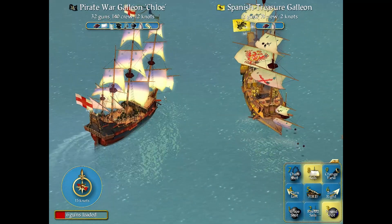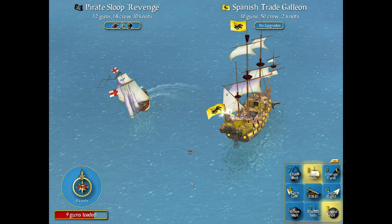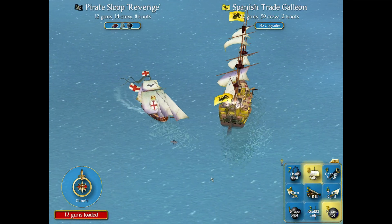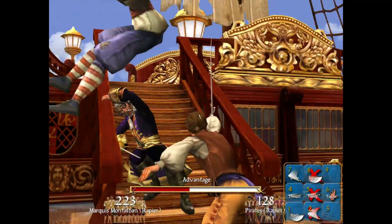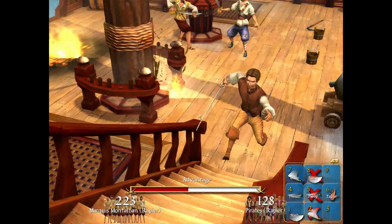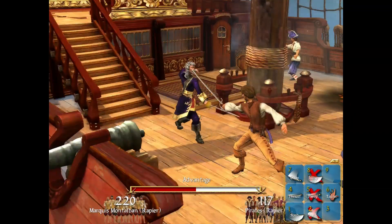Interestingly, it isn't a simple case of bigger is better. A small sloop can easily outmanoeuvre a great galleon, avoiding the wrath of a fierce broadside. I found with larger, slower ships I was forced into more duels, as I was too slow to avoid enemies, even though I wished to blast them with cannon fire.